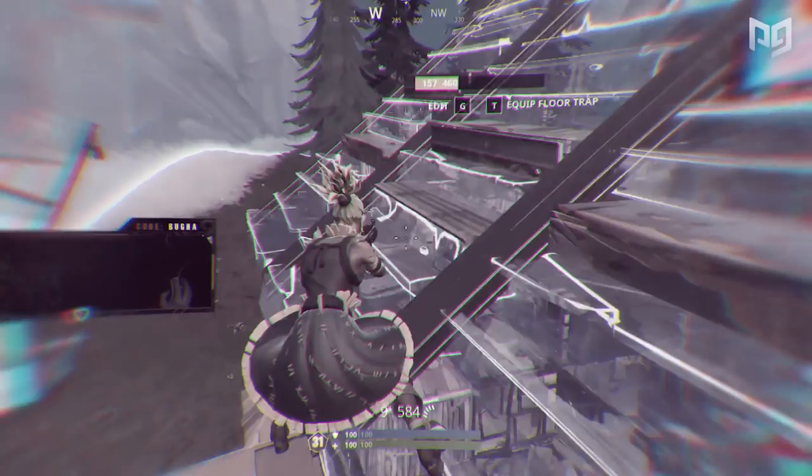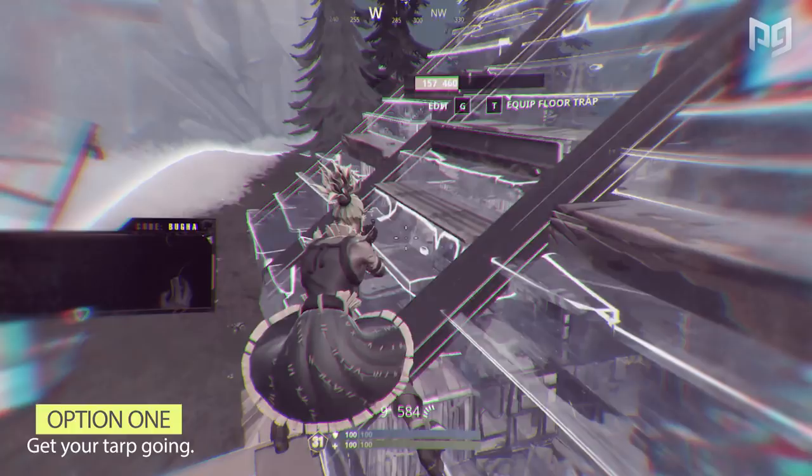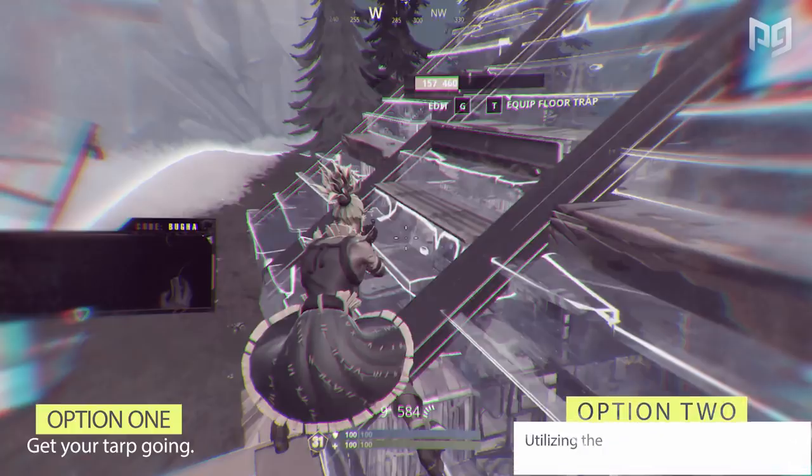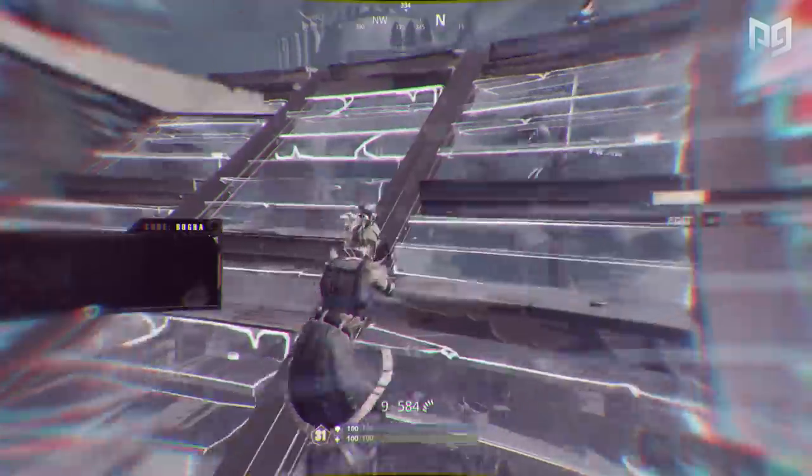Booga has his first big decision to make. Option one is getting your tarp going — after all, he is on the high ground with a good mat count, maximum materials to be exact. Option two is utilizing the shockwaves in Booga's inventory to get himself ahead of the zone. Pause here if you need to think about it.